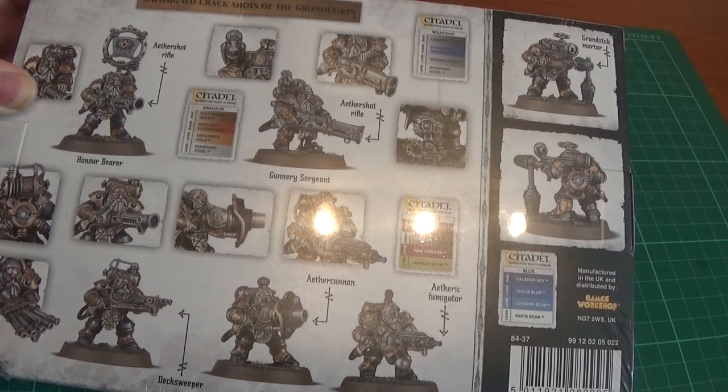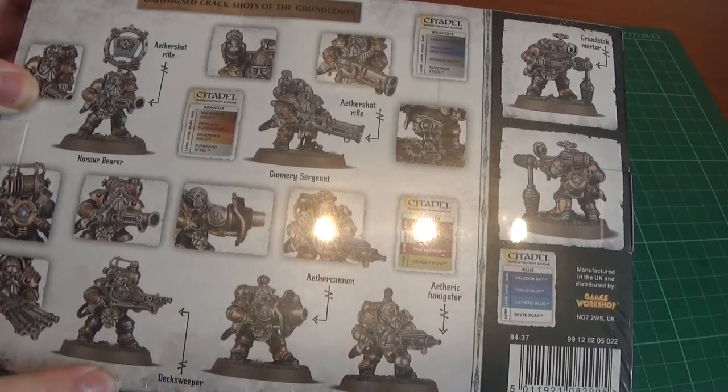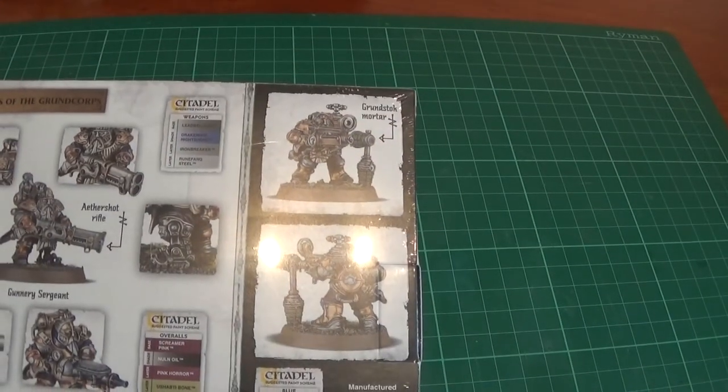We've got the deck sweeper there, we've got the aether shot cannon. That's the Fumigator. Deck sweeper. The Grundstock mortar up there in the corner.